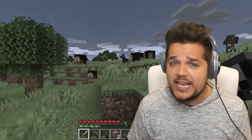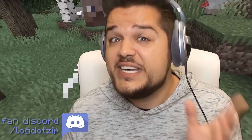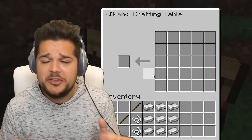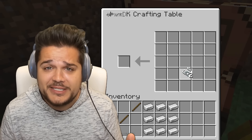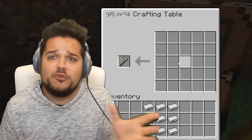Remember that cursed Minecraft world we got sent last week? It had a whole bunch of weird stuff going on in it. We did some more digging and it gets even crazier — we found a cursed crafting table and it came with its own cursed crafting recipes. You guys gotta check this out. Even opening the world, something went wrong.